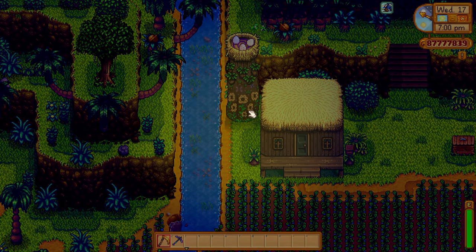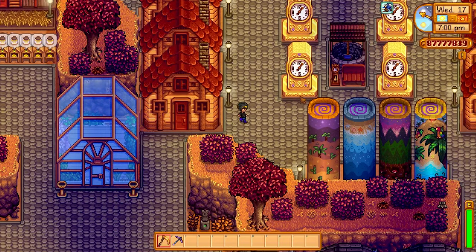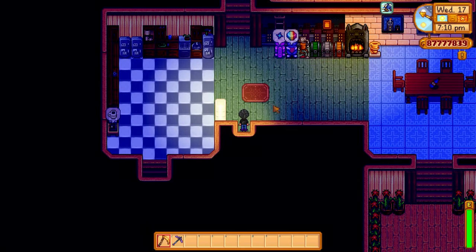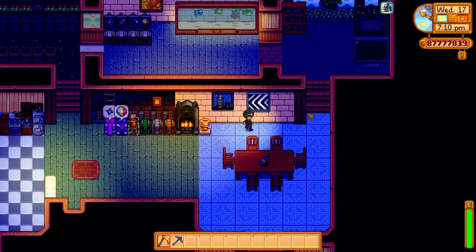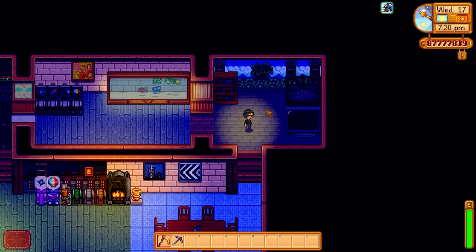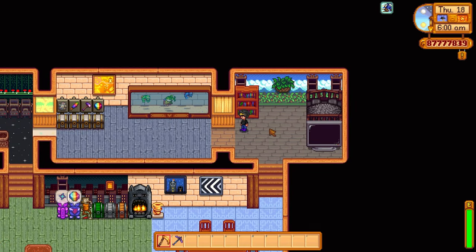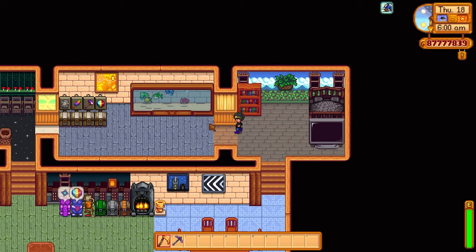Now I'll show you the inside of my house. The inside is more or less for styling purposes. I've got floors and wallpapers, an exotic bed from the Qi Walnut Room, and a fish tank here with all the legendary fish inside it. I've also got some chests here.